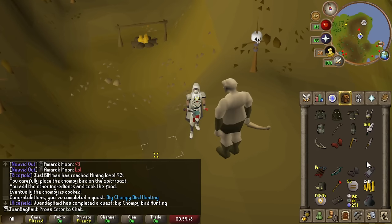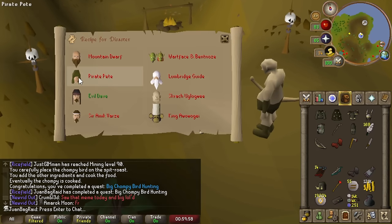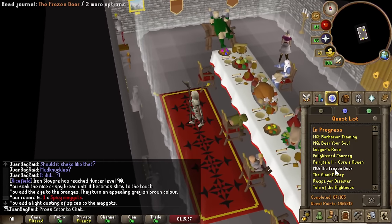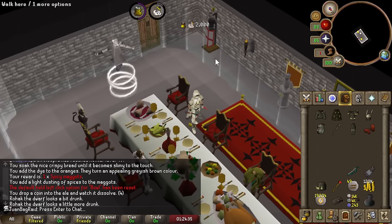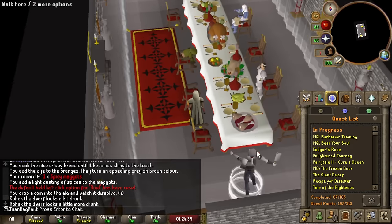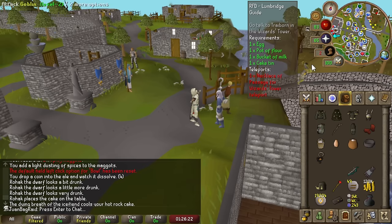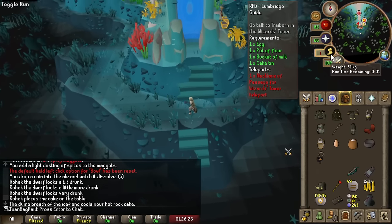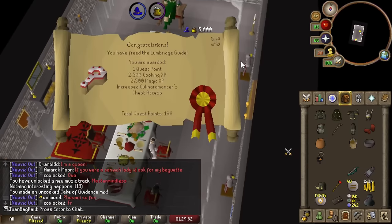Big Chompy Bird Hunting is done. Let's do like a few more — we got one done, let's move on to another one. Another quest done. I guess we could just speed run to Mythal Gloves right now. Nice little trick for getting back into the Wizard Tower a little faster. That's another one done.